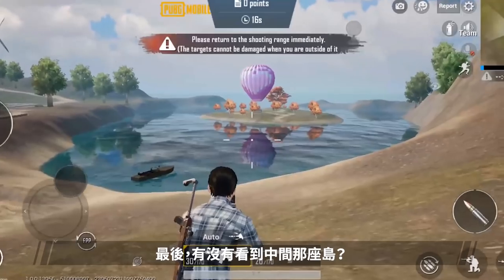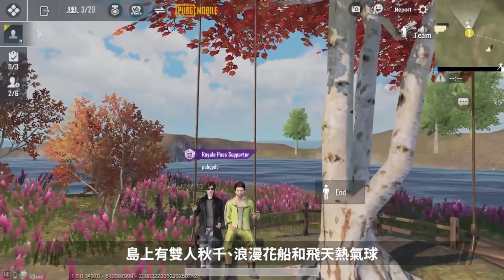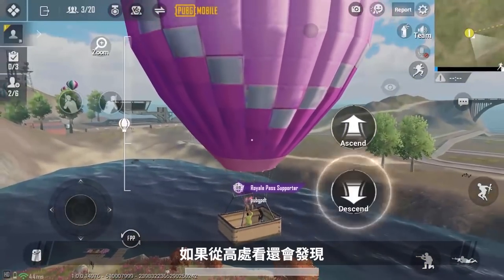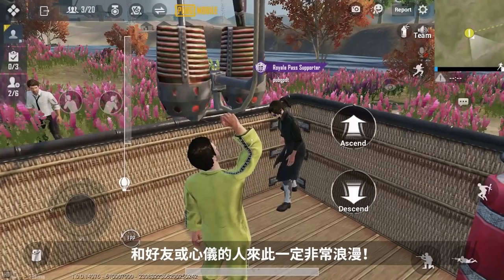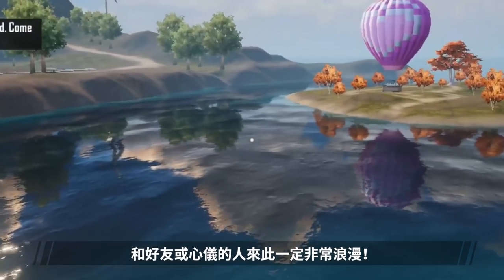Do you see the island in the middle? That is a newly built island in the lake. It has a couple of swings, romantic flower boats, and even hot air balloons. If you look at it from up high, you'll notice that the island is heart-shaped.